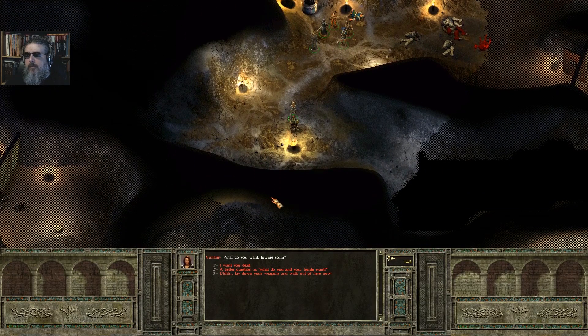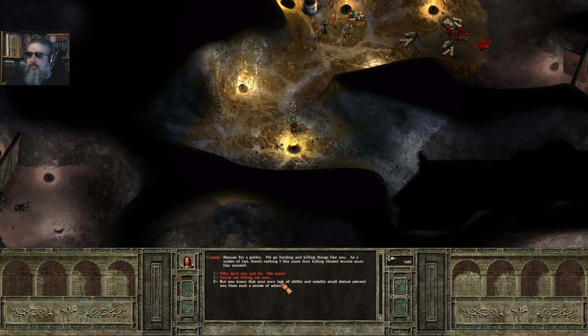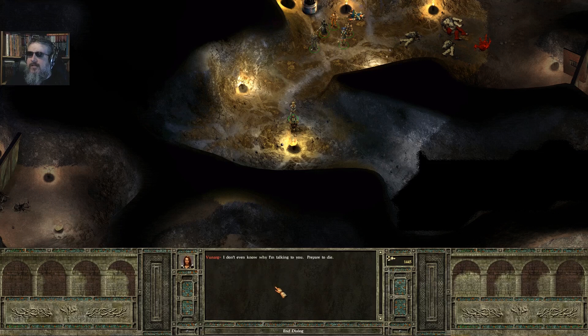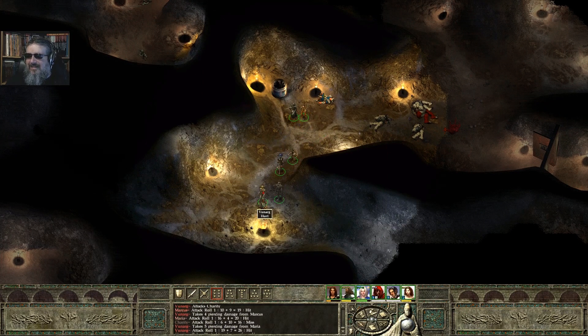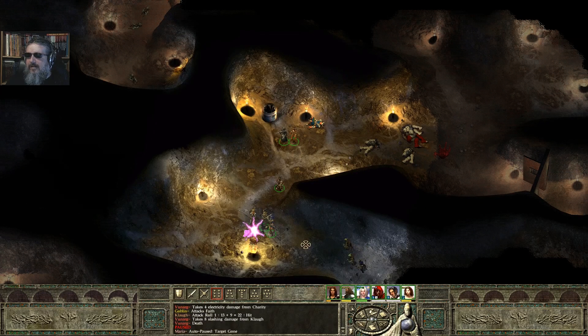'What do you want, townie scum?' 'A better question is, what do you and your horde want?' 'This isn't my horde, but I have an obligation to be here. I should probably be attacking you right now — I guess you caught me in a moment of contemplation.' 'Just because I'm a goblin doesn't mean I don't think. I have responsibility to my clan, the Fanarg clan. We must eat and hunt and war — here we have none of these things.' 'Why don't you leave?' 'Because I'm a goblin. We go hoarding and killing things like you.' He then attacked, and now he's down.